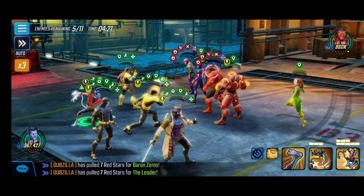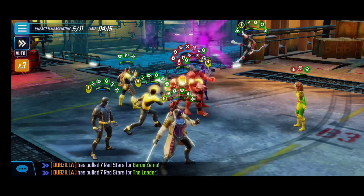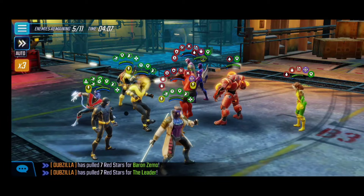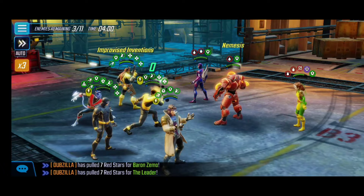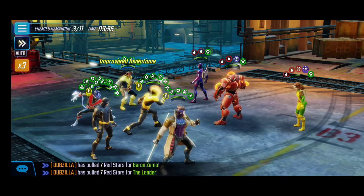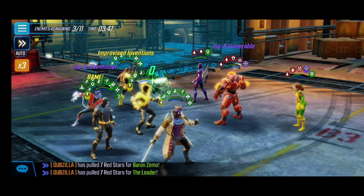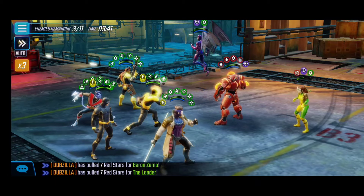Now we focus on Red Hulk. The next wave spawning means we need to be mindful of Rogue, so we try to land the stun on her — which thankfully lands here. We go down the middle finishing off Red Hulk with passive attacks. Now that Rogue is controlled, it's about maintaining control over both Nemesis and Archangel. The resistances are difficult to deal with, but Nightcrawler's basic ability always does work here.